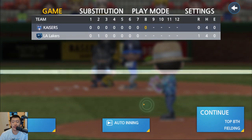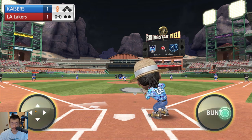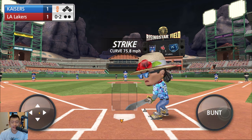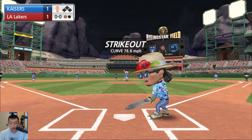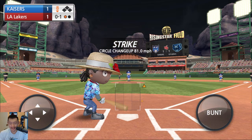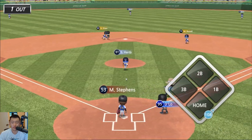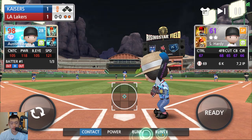Headed into the top of the eighth. We give up a run — we did not want to give up a run there. Once again, why is that a strike? Can somebody explain to me why those first two pitches were strikes? I didn't swing. I'm upset. I think they ruined bunting. Baseball Nine bunting is broken.